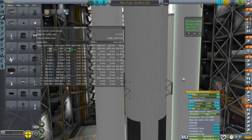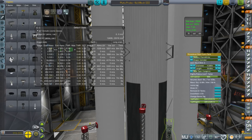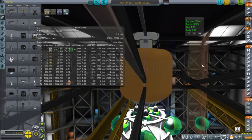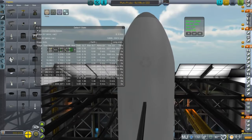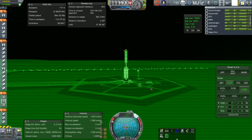Here I'm looking at the SLS Block III with a Pluto probe — this will actually launch the Uranus probe. The SLS Block III is the SLS core with four M1 boosters. I wanted it to have a payload capacity of SLS Block II, but it turns out it actually has a payload capacity more like SLS Block I-B. So a little bit of a fail there.